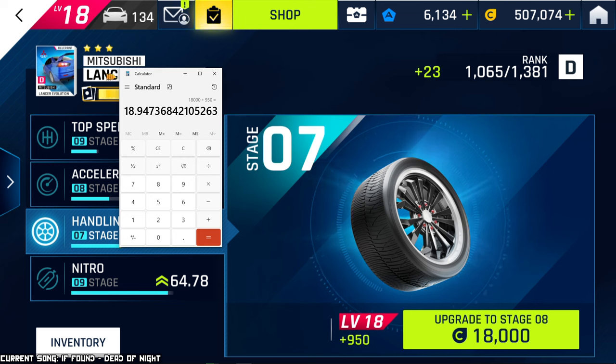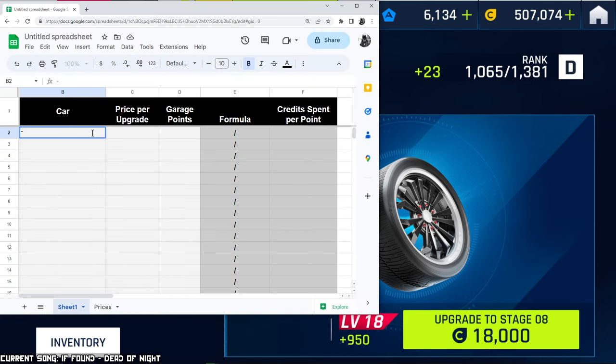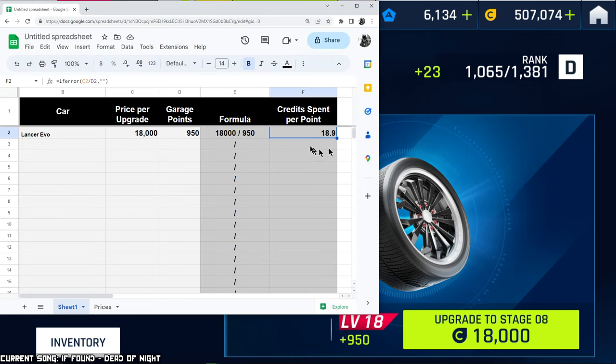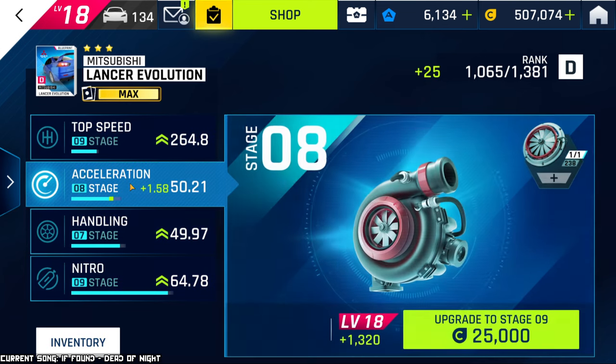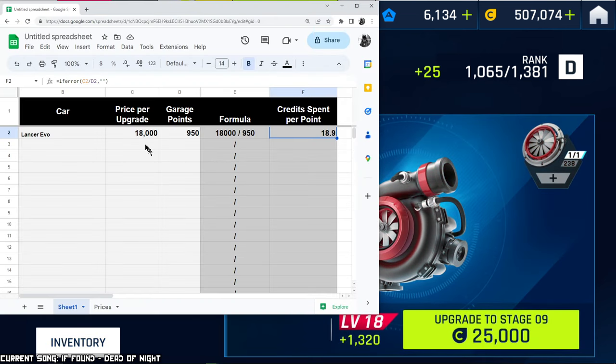Let me make this more understandable visually with a spreadsheet. So, the Lancer Evo: price per upgrade is 18,000 and it gives me 950 points. 18,000 divided by 950 gives me 18.9. This number remains very constant through the upgrades of the same car. For example, that was a level 7 upgrade; let's do level 8 — that costs 25,000 and gives 1,320 points, and you'll see it's still pretty much the same number of 19. Very constant regardless of what upgrade you're doing.